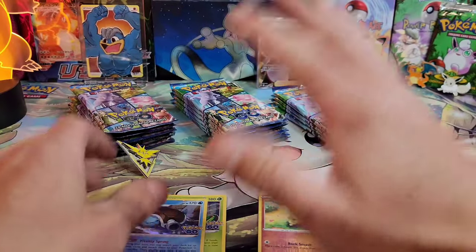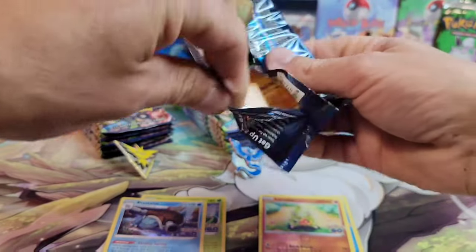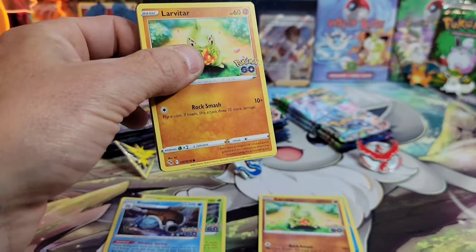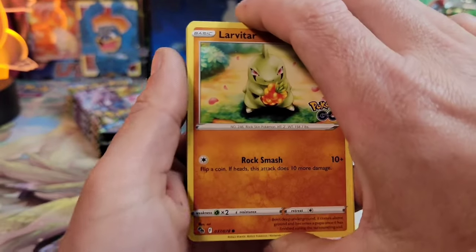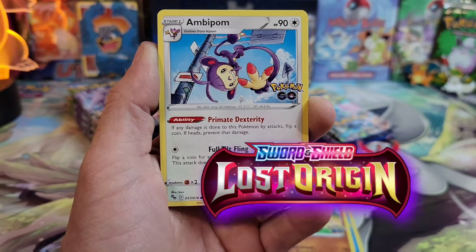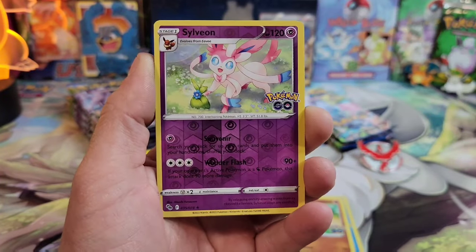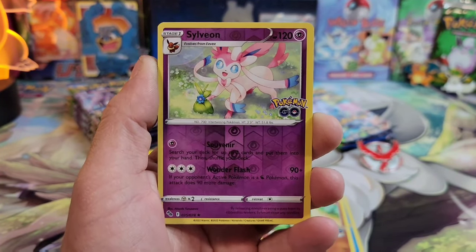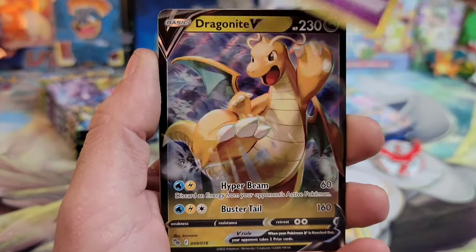We got an Ambipom, Larvitar reverse, and Blastoise! All we need now is Charizard and we'll have the big three. I don't know if you guys have seen the leaks — there's a new set coming up, Lost Origins I think it's called, from Japan. I'll throw the name up on the screen.